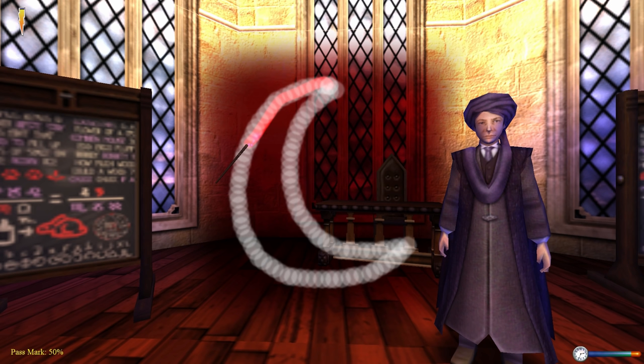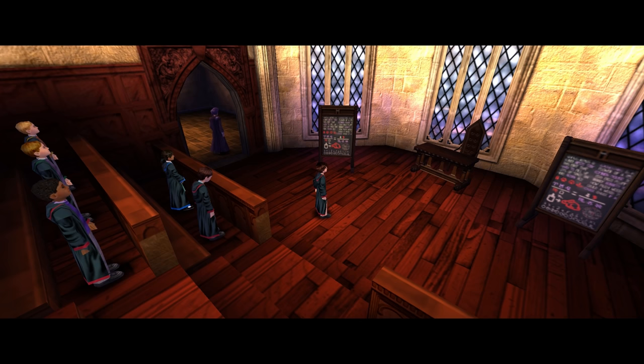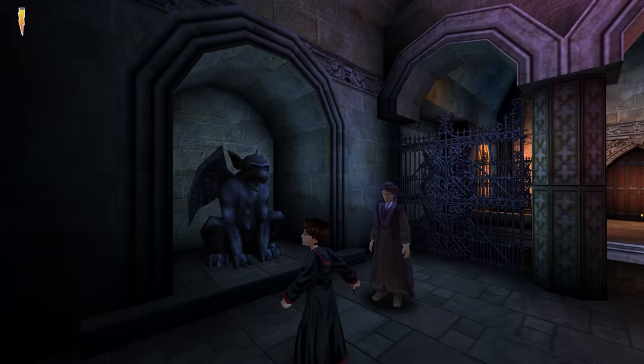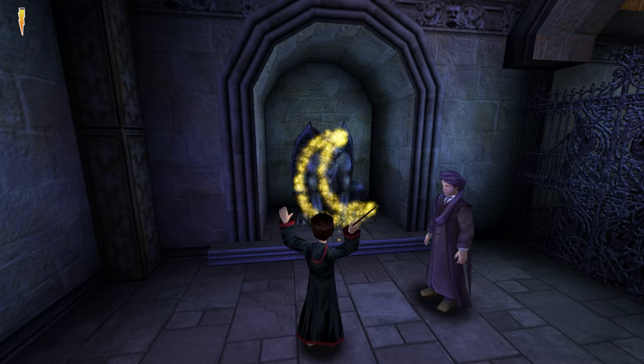Attending class, we complete tracing the moon symbol a bunch of times with some level of success, before entering the Lumos challenge. The level begins with Quirrell leading Harry to a stone gargoyle in a dimly lit stone room, complete with red stained glass and ornate stonework and metalwork.